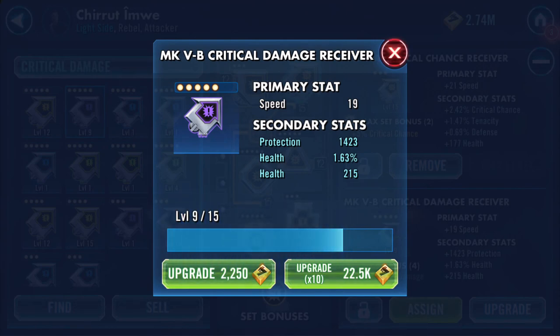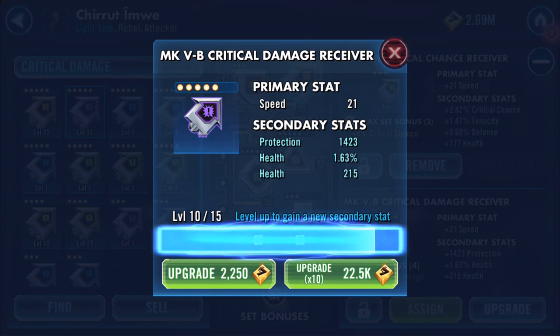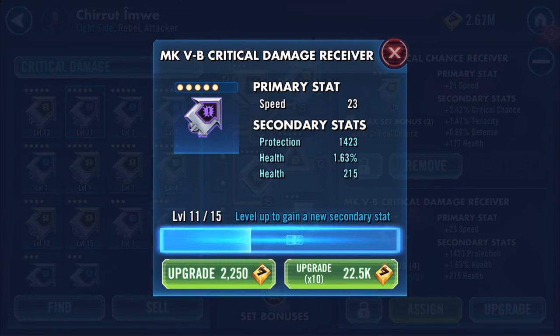Bearing in mind this is going on Chirrut, this is probably a good one to put on him because he's going to get added protection and a health percentage boost plus a numeric boost at the same time. So that helps. It's not going to change anymore until level 12.